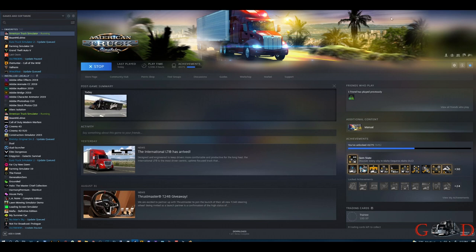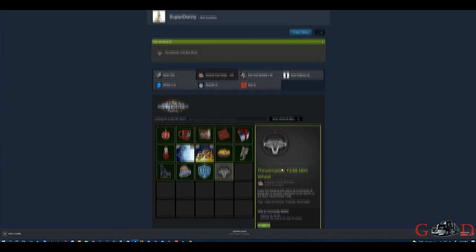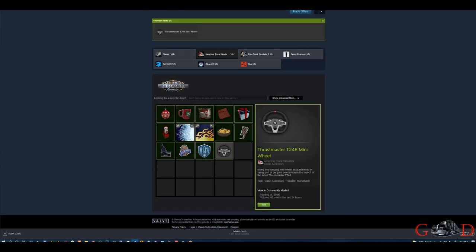Go back to your Steam inventory — we got a message confirming we now have our Thrustmaster mini wheel medallion. It's a little mini T248. That's how you redeem your steering wheel medallion.